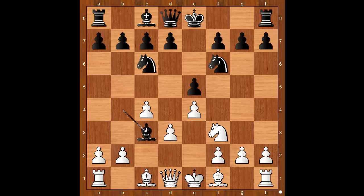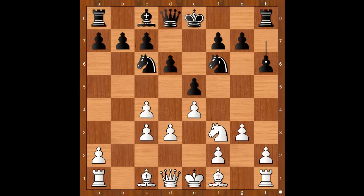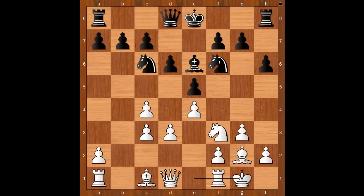How to recapture? Just kidding. Bxc3, d6, g3 — the standard move. Black to move: perhaps castling kingside was expected. h6, bishop to g2, bishop to e6. Artemyev castled kingside, queen to d7.